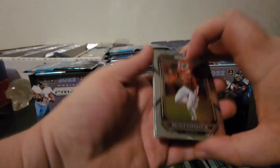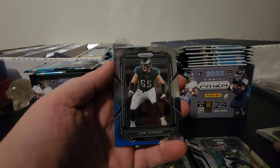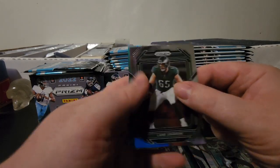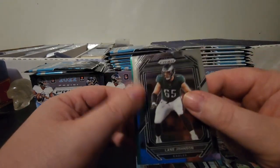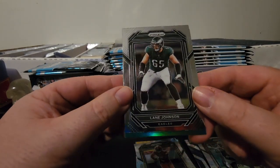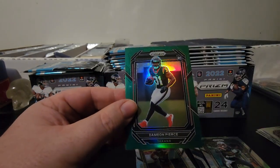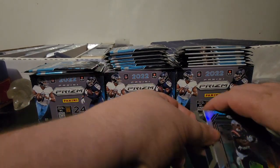Next pack we've got Mecole Hardman, Lane Johnson. We got a green — pulling from the back, that's going to be Brian Robinson Jr. Got a green and it is a rookie — green rookie from the Texans. It's going to be Damian Pierce.